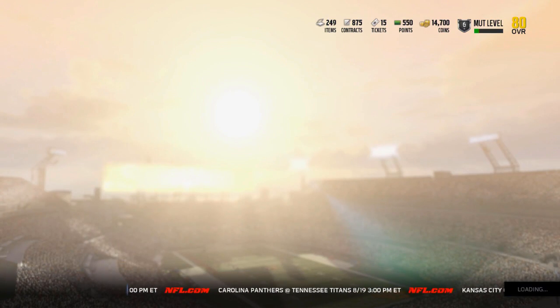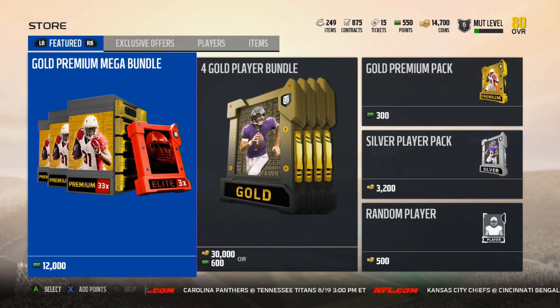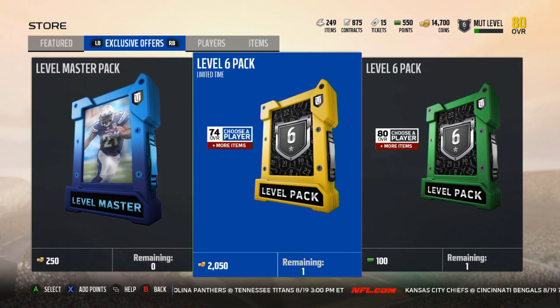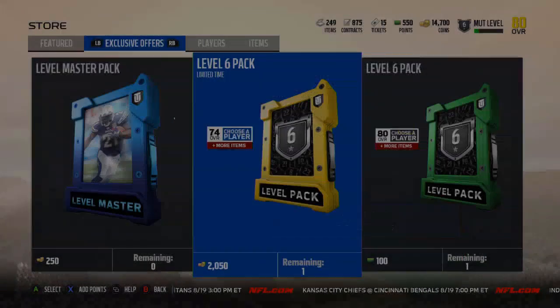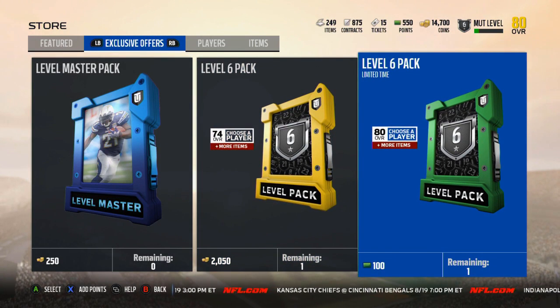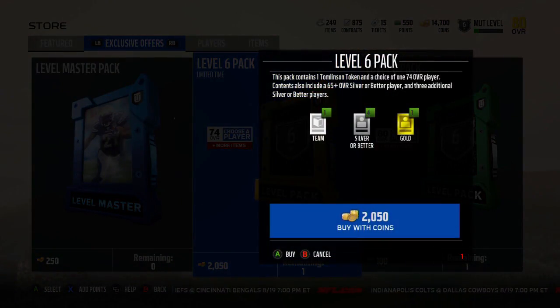At level 6, you unlock two different packs. The first is the level 6 pack — 75 overall choose-a-player, plus 4 silver or better items and a team item. Then you get the level 6 pack that costs 100 Mutt points and contains 1 Elite, 2 LaDainian Tomlinson tokens, a choice of a 180 overall player, and 4 silver players or better.